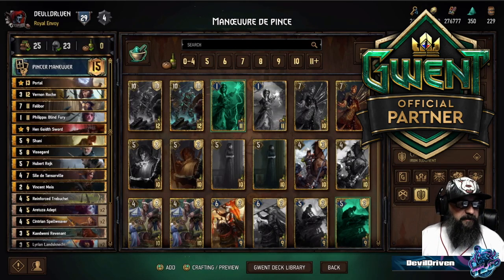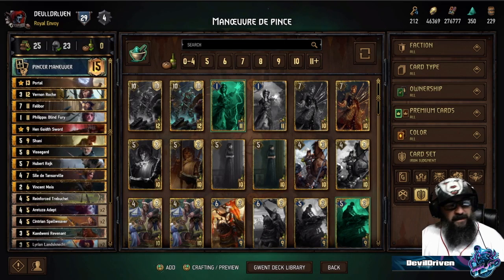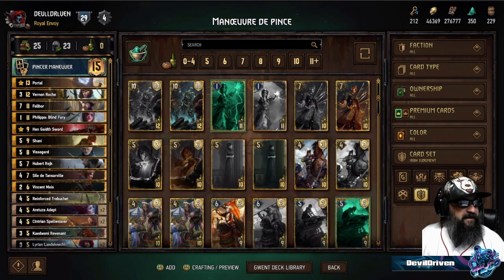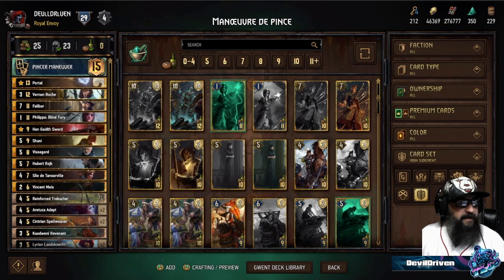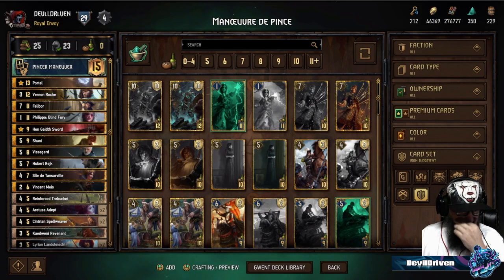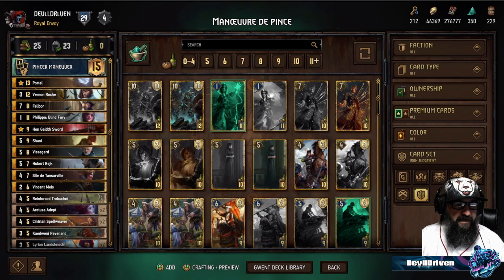Hey guys, what is up, I am Double Driven. Today I'm playing some Aliceo Ultraman pincer maneuver list. When you import something from another Gwent localization, like France or whatever, it comes up that way. I remember when I had Doc Nagwa on and it came up in Korean - I thought that was pretty cool. This list is pretty bananas; being able to pull two cards at the same time really punishes your opponent, especially if you can go first with an engine, similar to the scorpion.